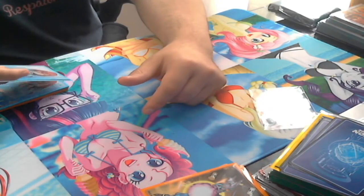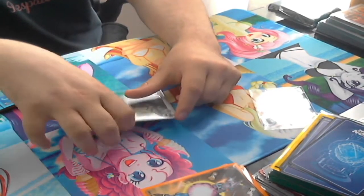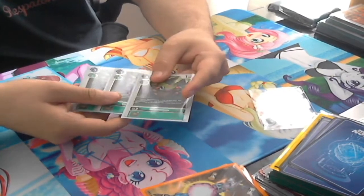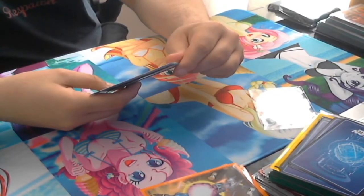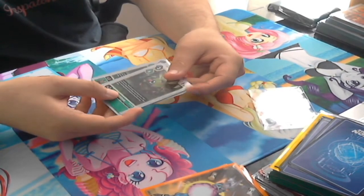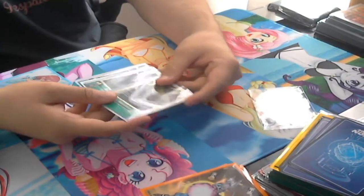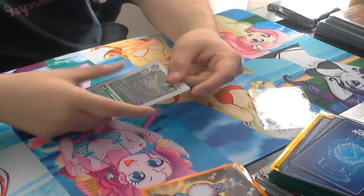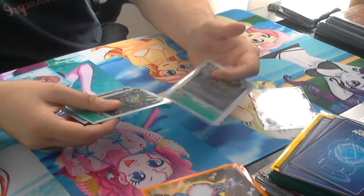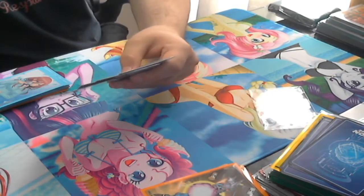Wormmon is just there for recovery. He's gonna be dropped on the field normally as one of the source evos. He has an on-deletion effect: look at top three, add a level four or five Digi to hand. So he helps me search pieces if I brick and kind of forces a blocker. He's only 1k DP so we don't really care about swinging with him, but if they play a 2k I would gladly trade Wormmon for one of their cards.